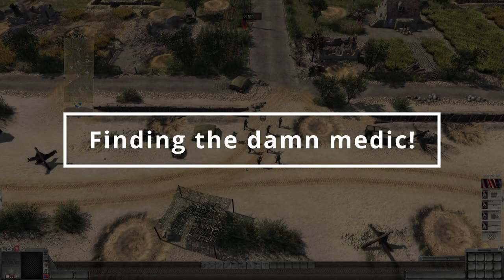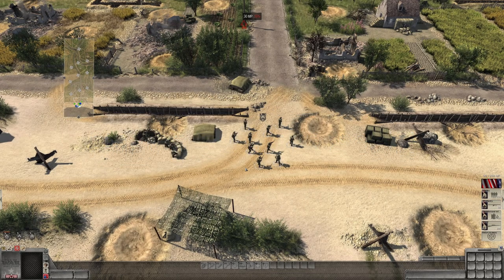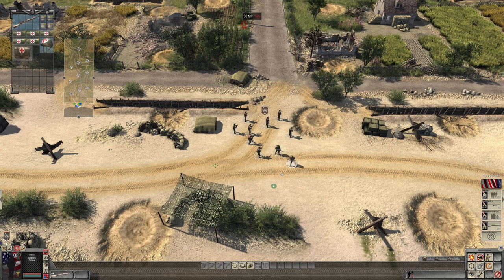Considering each individual soldier's role is so important, it can be frustrating when all you want to do is find the medic. The easiest way: if you have a clump of soldiers and you're not sure which is the medic, highlight them all and they'll appear in the bottom right. A little cross will be your medic. It's also quite an easy way of seeing who's the machine gunner and other roles.